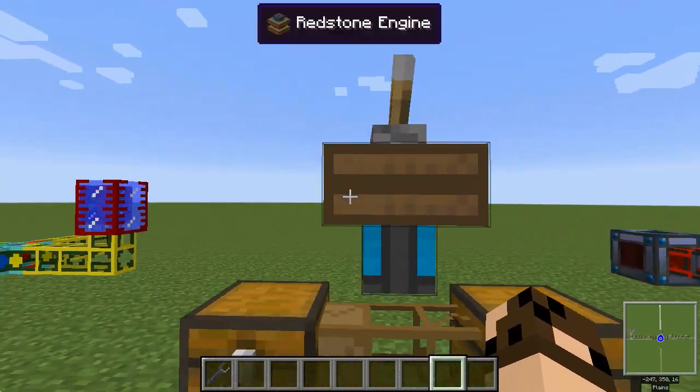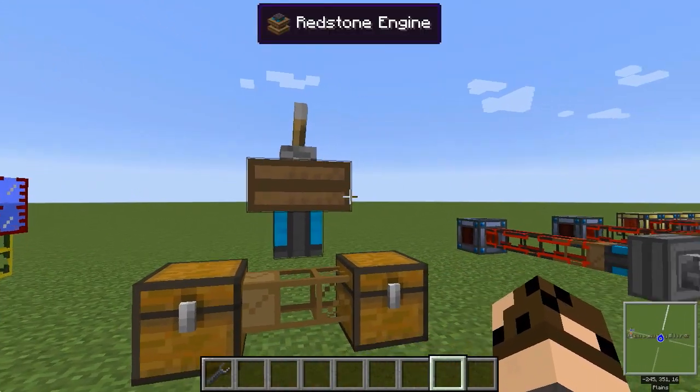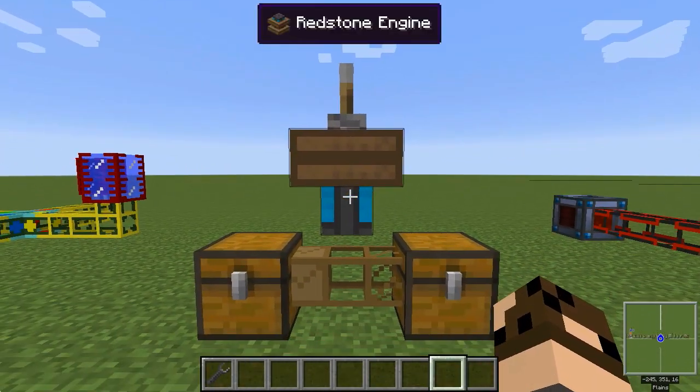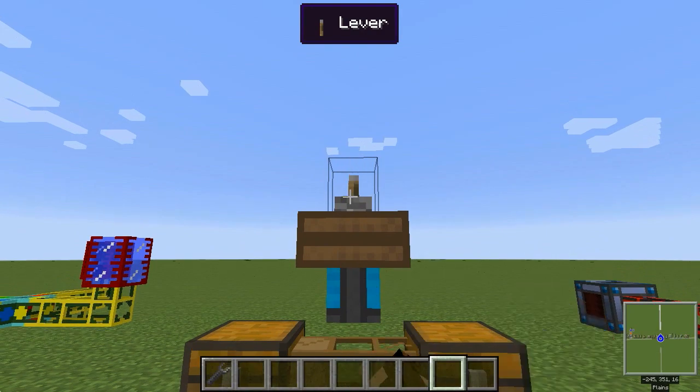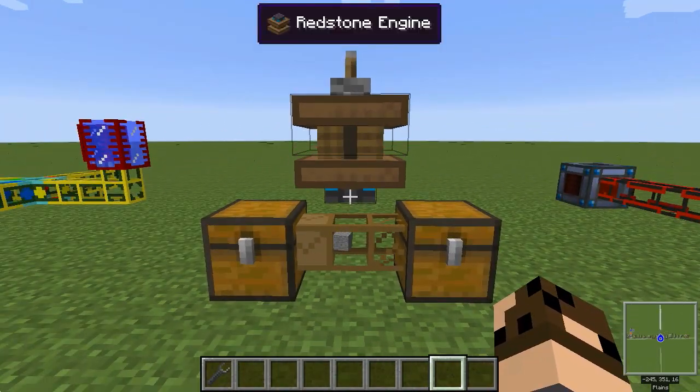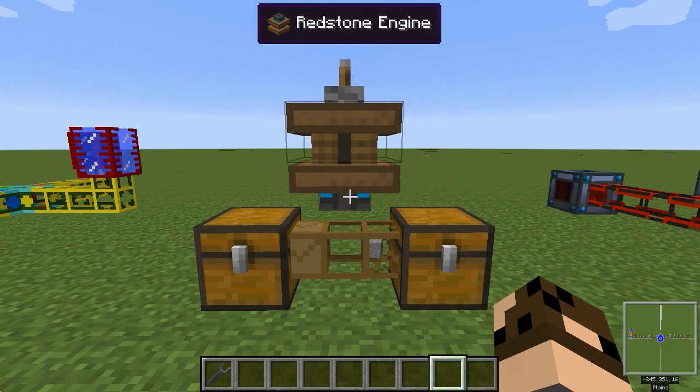Starting off here, I've got a Redstone engine. And while it looks like the other engines that Buildcraft provides to make power, it doesn't actually make power in the traditional sense. You can't move power into a power network, and most machines won't even accept power from it directly.